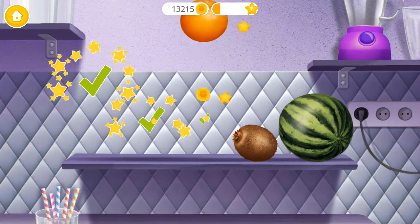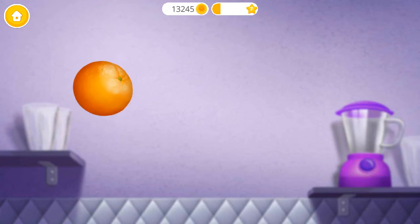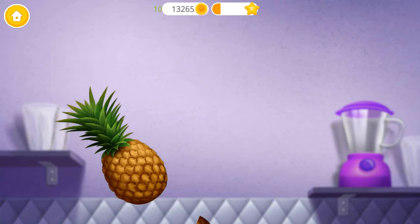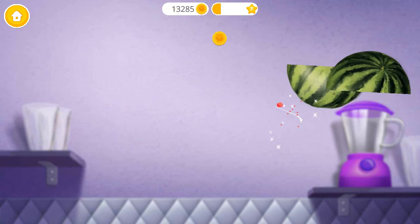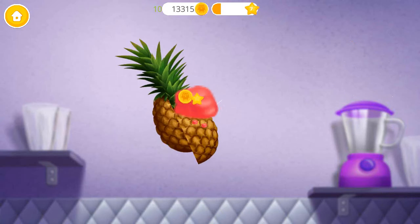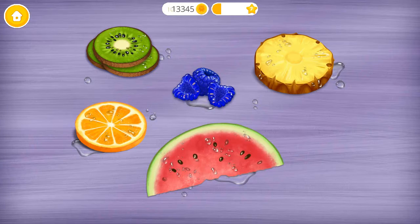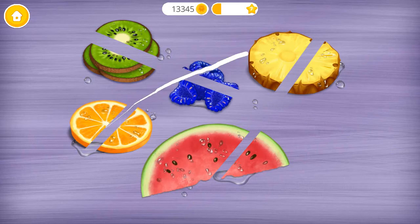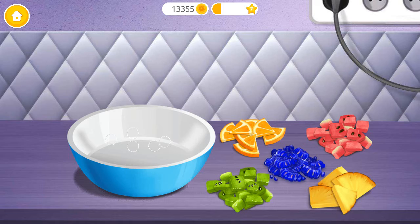First, pick up our orange pink watermelon! Let's have some fun and slice it! Good job! Now cut these fruits into small pieces! You're doing great!